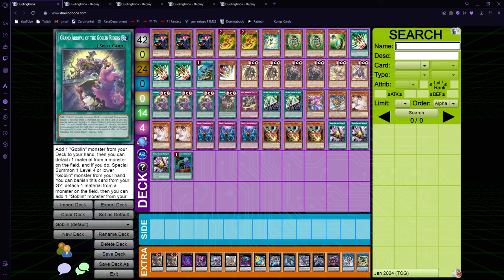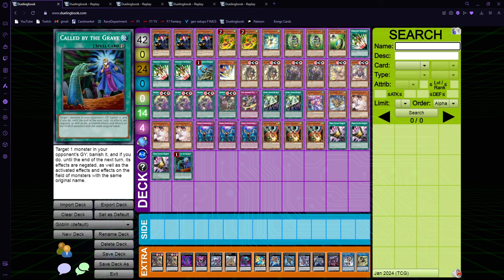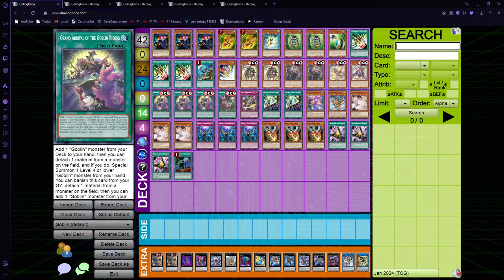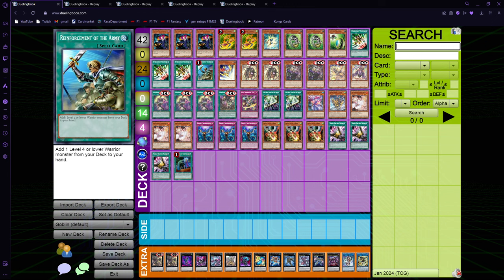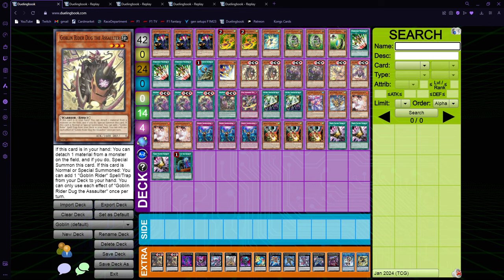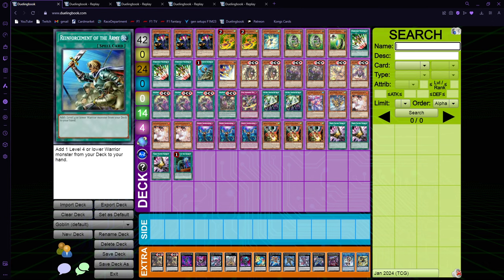You can also just banish the Grand Arrival to special summon Spellstriker — or if you send Better Luck Next Time, if you've used Called by, it's free. I really wanted to play Spellstriker over Kagamusha, because if you draw into Rota mid-combo during the Torpedo draw, it's easy to just special summon it since you'll go through Grand Arrival. Kagamusha is just dead mid-combo, so I chose Spellstriker over Kagamusha for that reason.